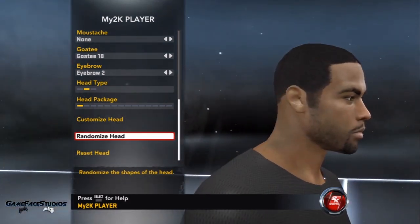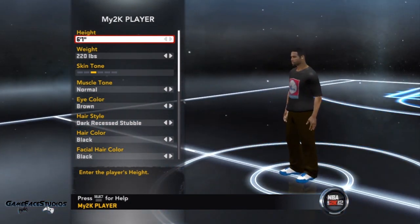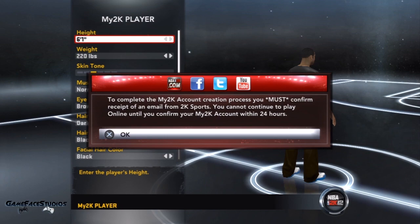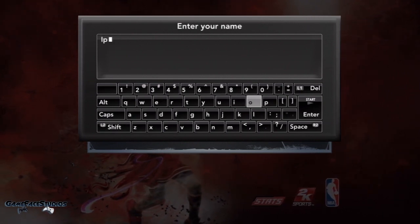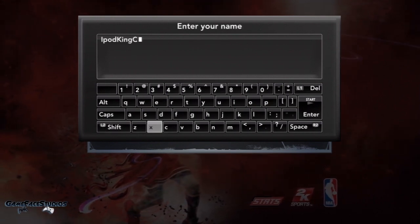Let's save it up, let's get this popping. This right here is just my My 2K player — this ain't even my mob player yet, but look out for that video soon. The creation of iPod King Carter will be the next video in this installment. I'm gonna bring you my player creation, the rookie showcase game, the locker room — everything.